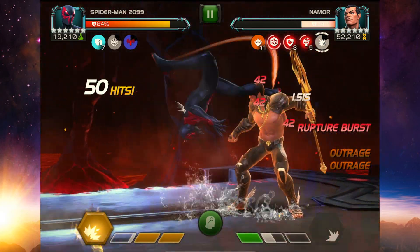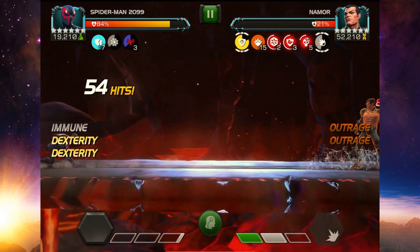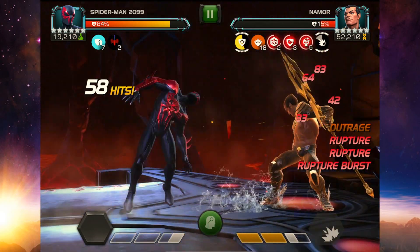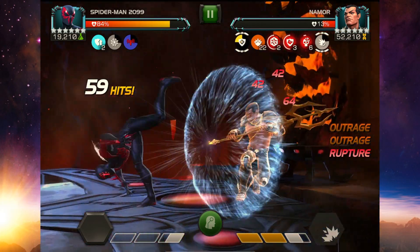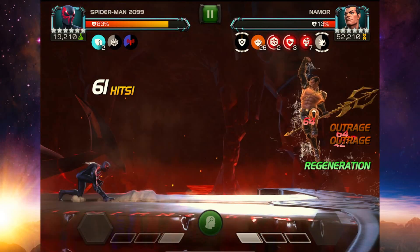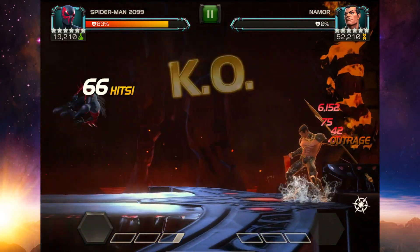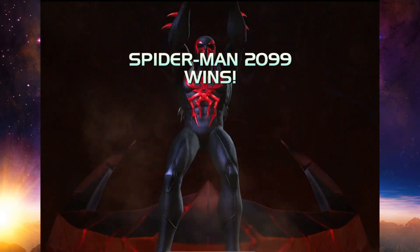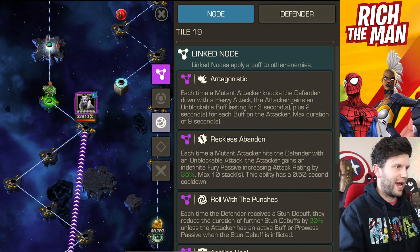Other options include the heal-block route with Warlock — though it does have a buff — or Civil Warrior, Rocket, or Spider-Man 2099. Watch out for armor as that triggers Buffet. Since this is a cosmic path, build up your cosmic feats with Hercules and have fun with it. Turning our attention now to 2.1, which is all about mutant champions. We have Antagonistic and Reckless Abandon nodes.